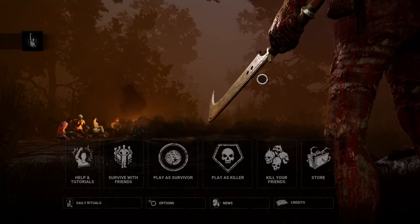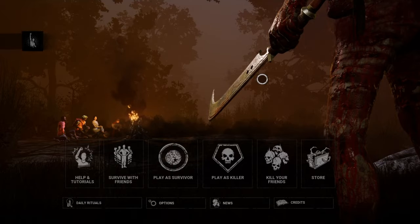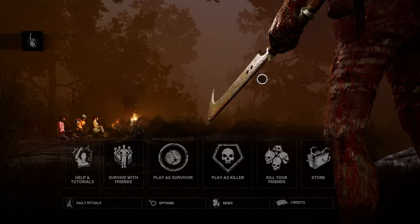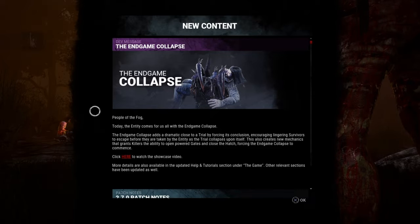So today, Dead by Daylight has just rolled out the new mid-chapter patch, and with that we got a new thing that people played within the PTB. I've seen a couple of videos on it and we're going to be testing it out in this one, just so I can see it, experience it, and enjoy it for myself. We are looking at the Endgame Collapse. In this episode, I will be doing a Survivor match and a Killer match. In the Survivor match, I'm going to try and make it to the end of the game and be killed by the Entity at the very end. And with the Killer, we are going to try and get to the Endgame and try and get at least one person taken by the Entity in the Endgame Collapse. That's going to be the ideal situation for this showcase.